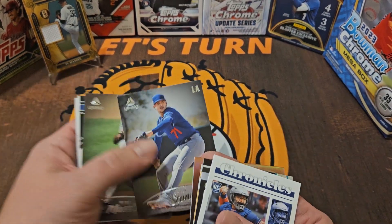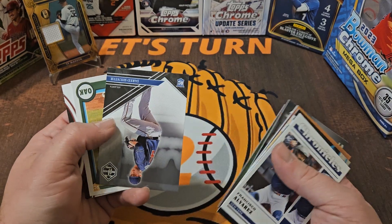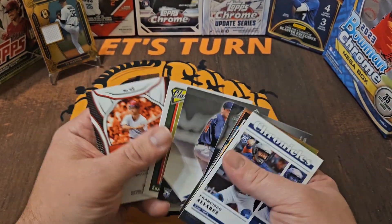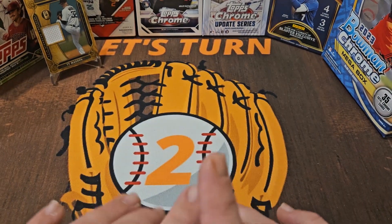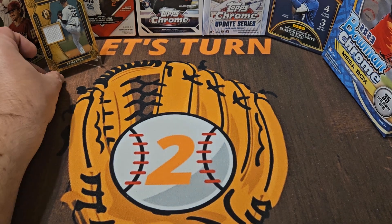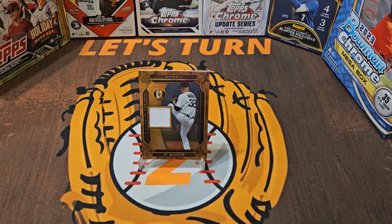We've got a Revolution Ben Kudra — not familiar with him. Surprised we didn't get one numbered card; I know we certainly have some parallels but I haven't seen anything numbered — might have to go back through. And we end with a Fred Lynn. Pretty anti-climactic; the best catch came in the first pack. We're going to go with the Ty Madden relic. I thank everyone for watching — I will see you on the next one, take care.